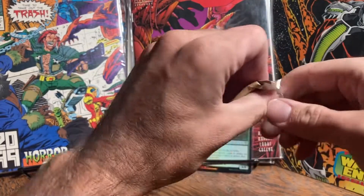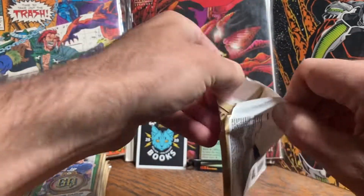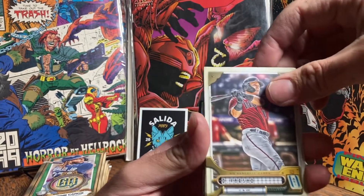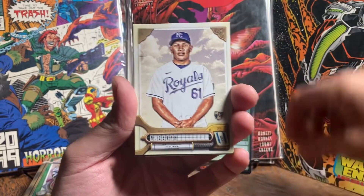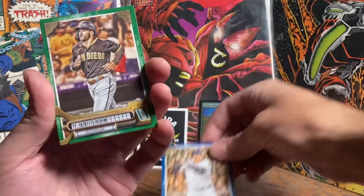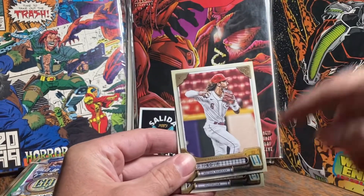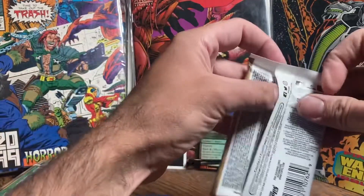Alright, starting it off here - pack number one. These are also notoriously hard to open. Let's see if I can get the hanger in here. There we go. Tatis - maybe he'll make a little comeback at some point. Here's a blue parallel Cabrera, that's pretty cool. And there's your green parallel. Some of the other parallels have got blank nameplates and switched team names, so a little bit more subtle, sometimes harder to find.